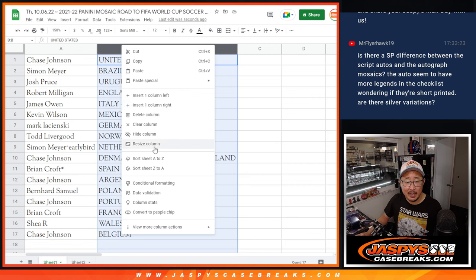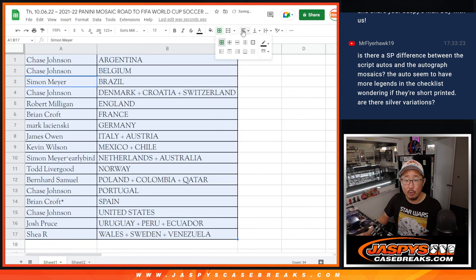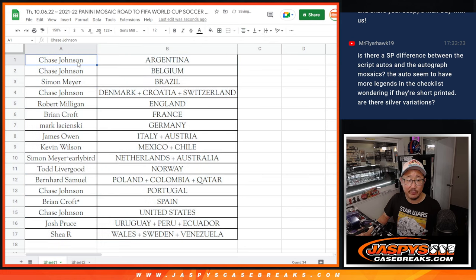Alright. So let's alphabetize by country right here. We're going to pause the video. When we come back, we're going to see if there's any trades, and then we'll have that three-box break. Stick around. We'll be right back.